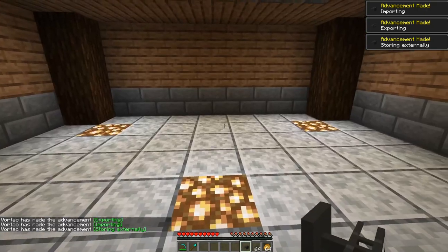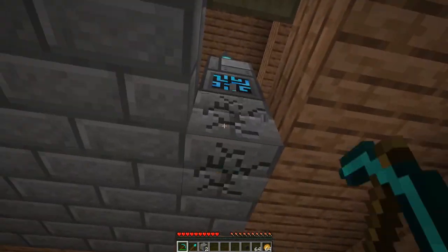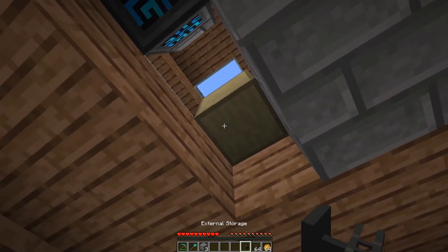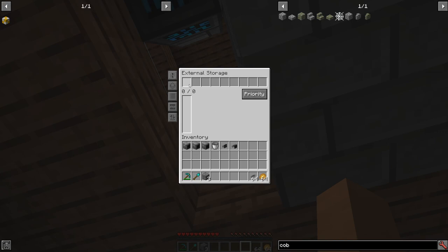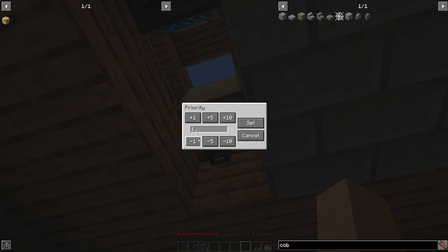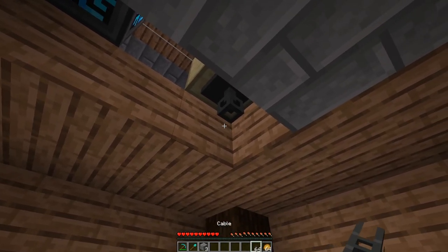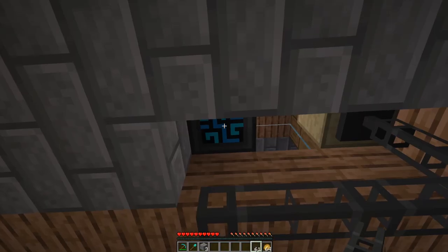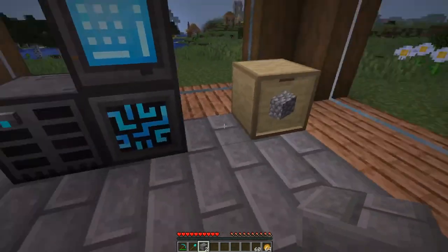I've made a little basement to more easily demonstrate how this works. I'm going to pop a hole in the floor so I can visualize what's going on. I'm taking an external storage, and I'll shift-right-click it onto the storage drawer. You can put different filters in here — there's a blacklist and whitelist mode so you can determine what items get put in. What I'm more focused on is priority — I'm going to set it to priority one. Then I take these cables and hook them up to the controller, hiding this under the floor so my base looks nice. You put the block back on top and you're none the wiser that this is hooked up to a fancy network.